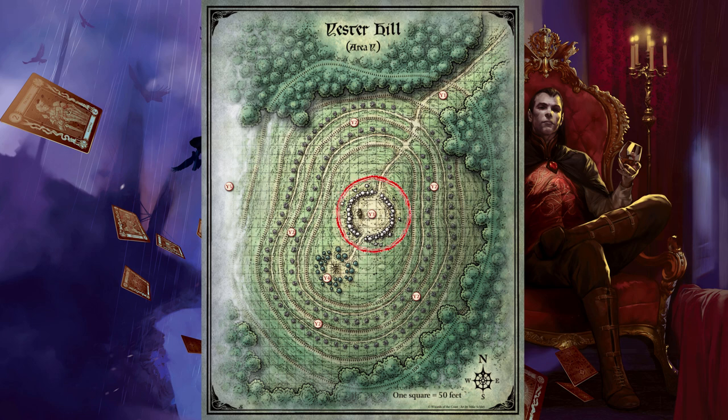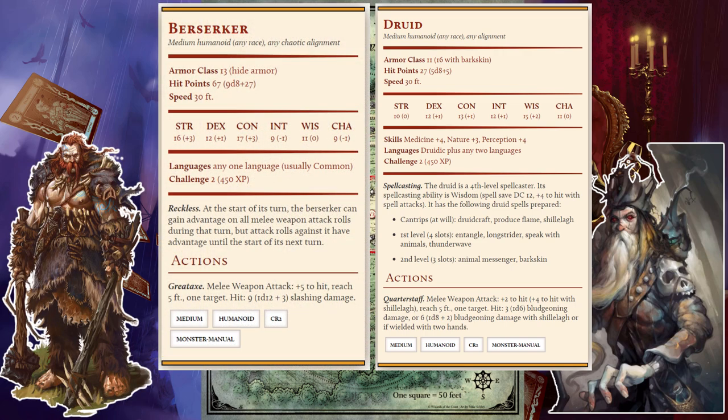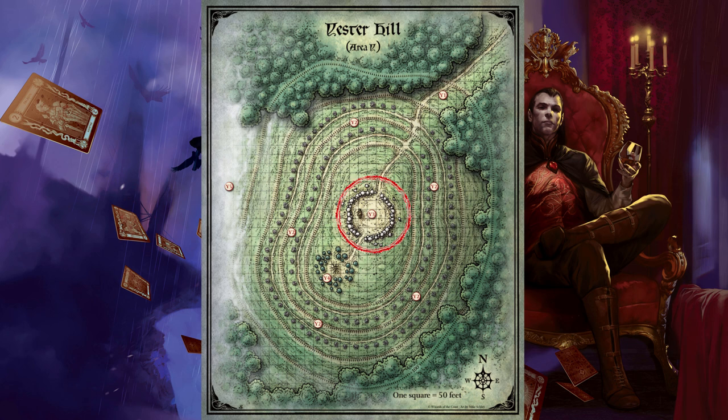Hidden Graves. Hidden throughout the field inside the boulders are 6 druids and 6 berserkers — chaotic evil male and female humans — all descendants of the ancient mountain tribe whose members are buried on this hill. They are covered head to toe in bluish-grey mud, with long tangled hair and wild-looking eyes. To honour their dark god, they sleep in earthen graves under covers made of sod and dead grass. Characters entering the circle who have a passive Wisdom (Perception) score of 16 or higher notice the dozen covered graves scattered throughout the field. The druids and berserkers rise and attack if anyone approaches or damages the statue, or if they are discovered and attacked.